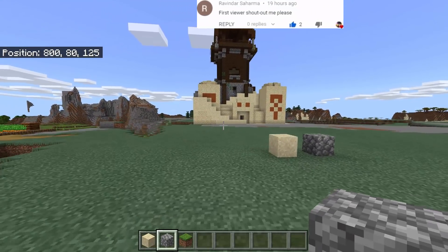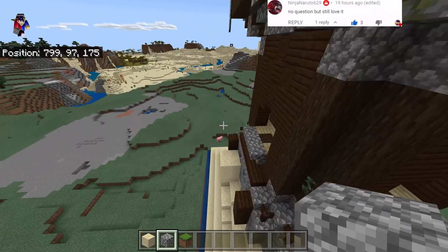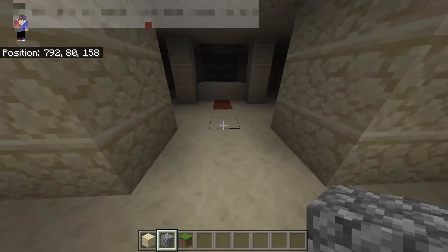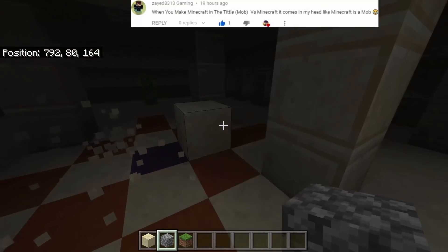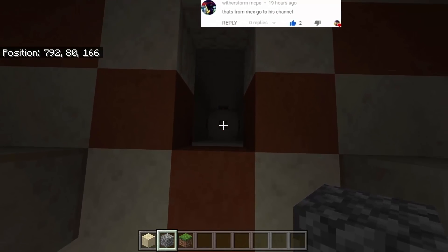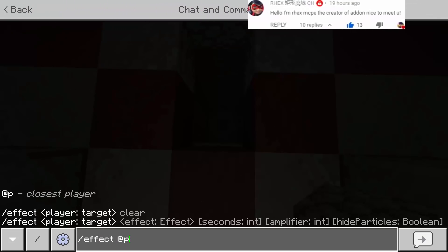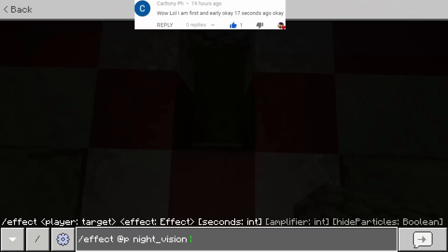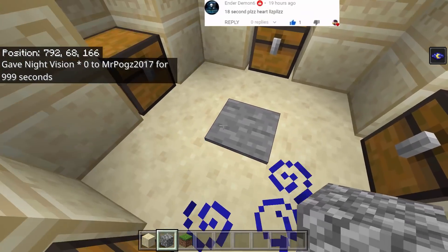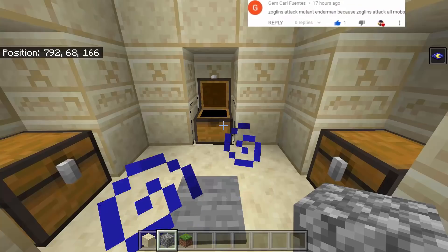That is the combination of the desert temple and the pillager outpost! Look at this structure - is this even a working desert temple? Let's go inside. There's a creeper right here! So this is a working desert temple. Let's do the effect command: slash effect at-p night vision, set to 999, so we can see everything.